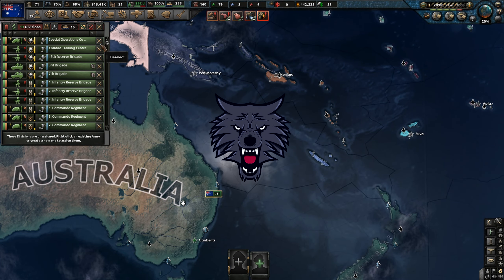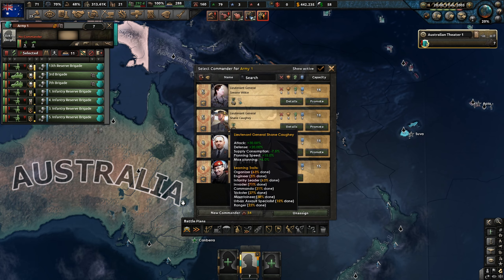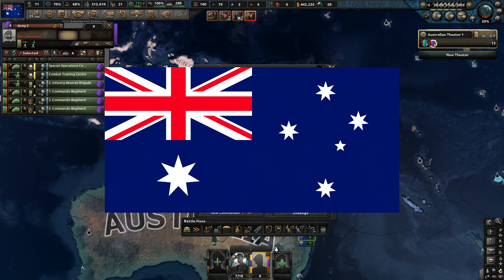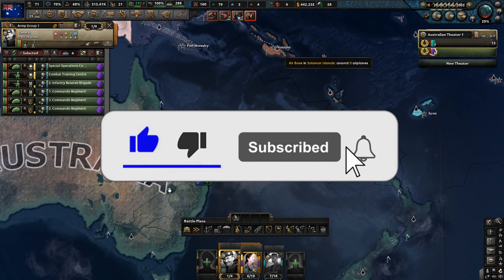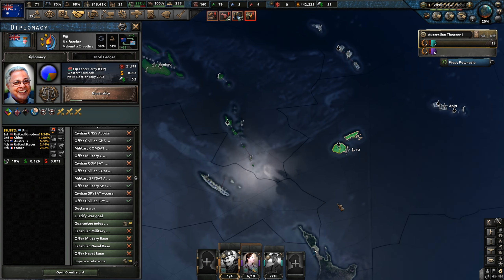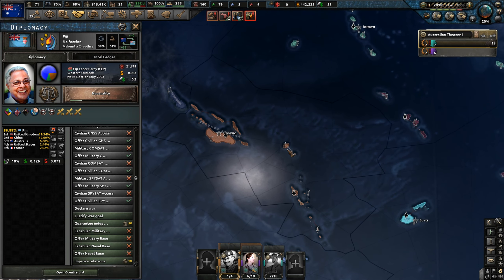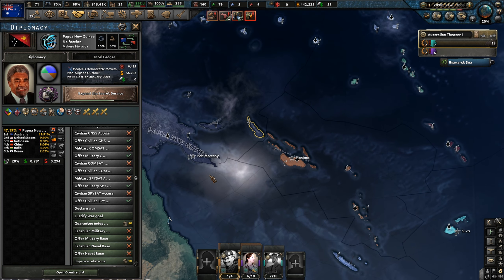Hey guys, my name is Simpsie. How you all doing? Welcome back to some more Hearts of Iron 4 Millennium Dawn Modern Day Mod here today on the channel. This is episode 2 of my Australia series. We're going to be continuing to secure our defense of our island nation by conquering other smaller island nations in and around us. If you like the sound of that, feel free to leave the video a like and subscribe if you're new.